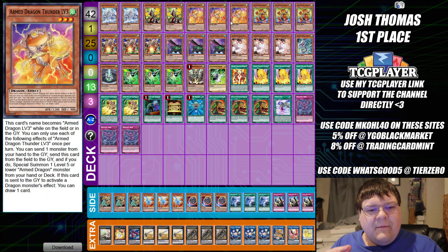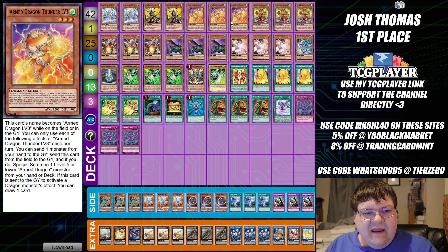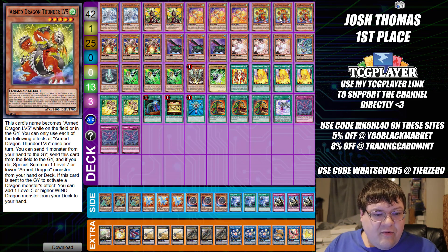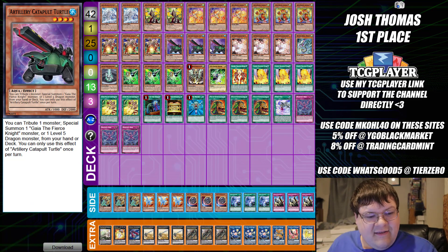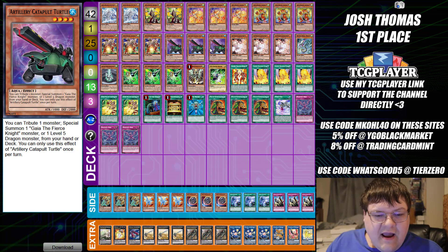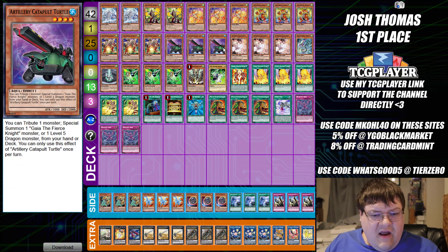Our whole gimmick with this deck: the engine allows you to discard cards to level up. It was the rework to the level-up system that we really needed for a deck like this — I think they did a really good job at that. We have triple copies of level 3, triple copies of level 5, and triple copies of level 7. The backbone of what helps this deck is Artillery Catapult Turtle. You can tribute one monster — possibly with Gaia the Fierce Knight — or one level 5 or higher Dragon monster from your hand or deck. Armed Dragon Level 5 is a level 5 monster, so we can use this as a starter to go into our combo, which is really nice.